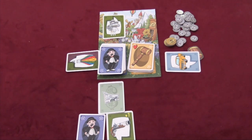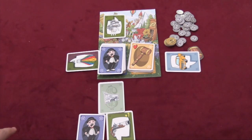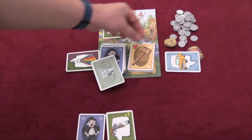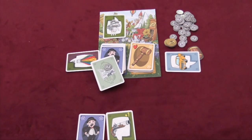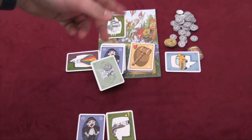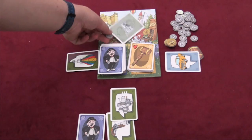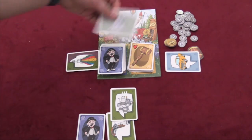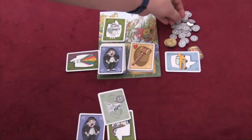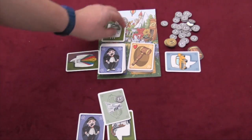Many special cards give out points, but some do different things — like this one lets you steal a coin from each other player. Or instead of passing, you can make an offer to somebody else. Let's say I have a green card and I want this green card here too. So I say: I'm offering you this card plus a coin for your card — that coin has to come from your own pile, not from the bank. Now, he can say yes, in which case he gives you the card, takes your card, and gets a coin. But if he doesn't want to give up that green card, he can put money on it to protect it. He can put as much money as he wants — let's say he puts three on it.